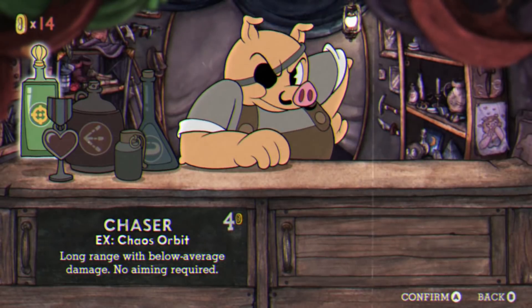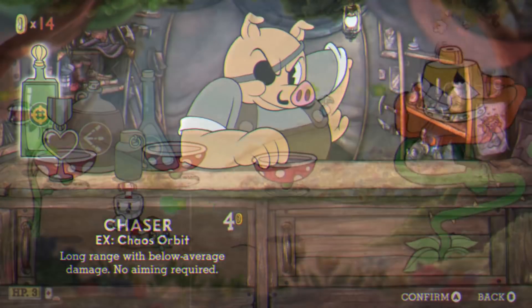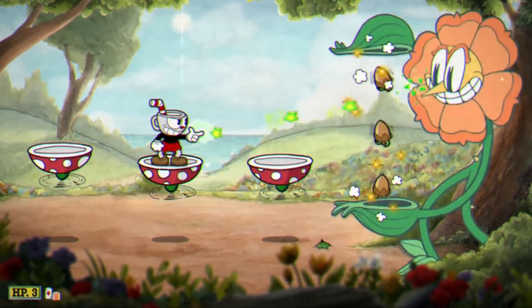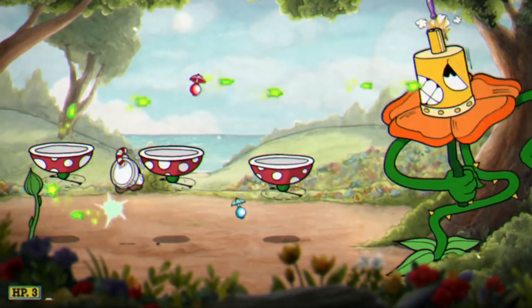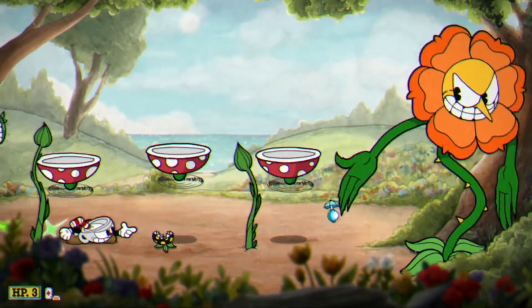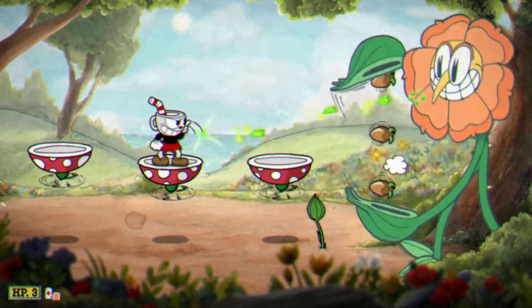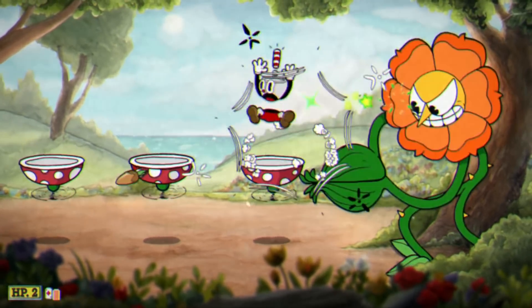If all you want to do is clear levels without caring much about your grade, the Chaser is probably your best bet. You don't have to worry about aiming at all — the Chaser will automatically home in on the closest enemy. The main downfall of the weapon is that it doesn't inflict very much damage. It'll take you more than a few shots to take down enemies compared to most other weapons in the game, but as long as you don't care about time, this weapon makes many of the levels much easier.